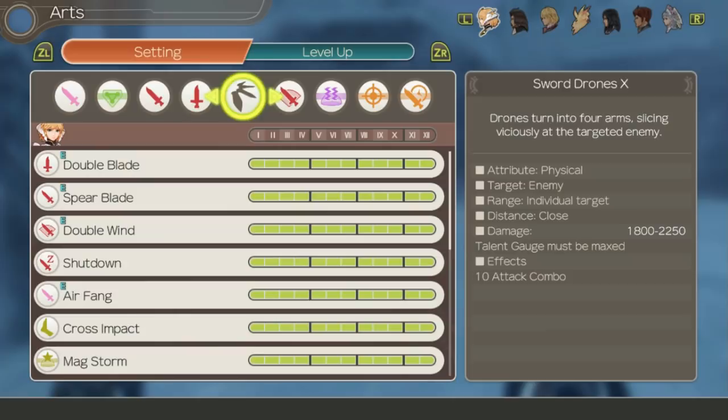So Fiora's arts are interesting and extremely varied in use. The first thing we need to discuss is her talent art. Fiora's talent art changes depending on what drones you have equipped to her. Her strongest talent art can be obtained from Sedna drones, which can only be gotten as a crust reward later in the game, and is known as Sword Drones 10. It hits 10 times and has the potential to do a lot of damage over all of the hits.